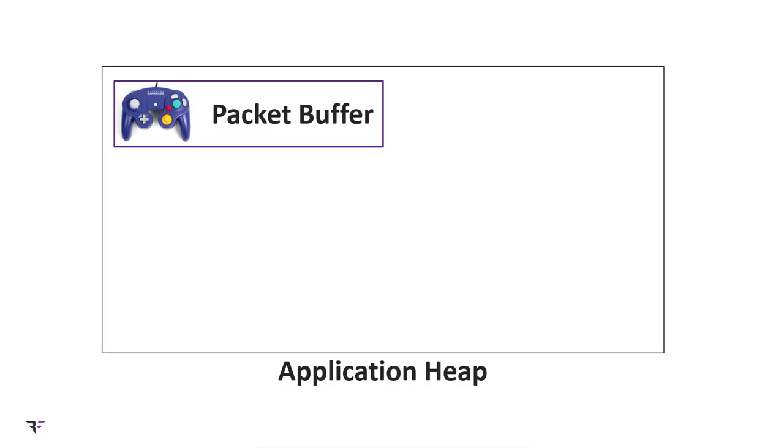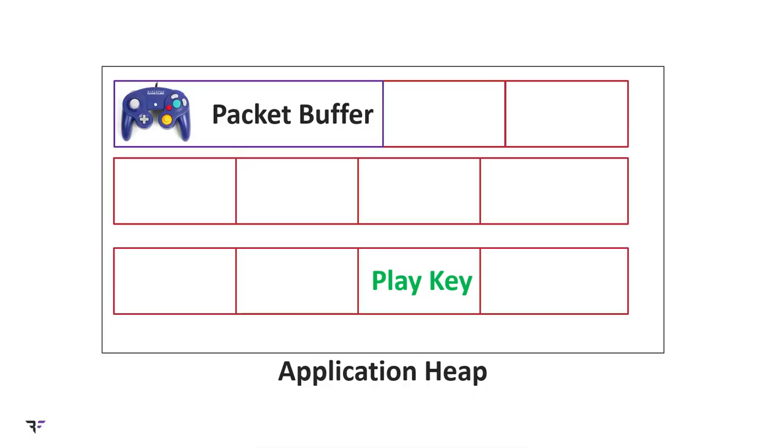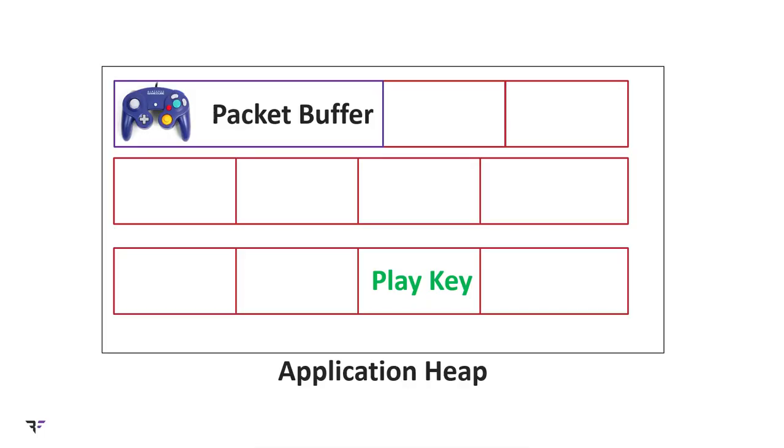Segfaulting your opponent's game at will is pretty cool, but we can do better. What's happening is a read overflow into heap data. Remember the process is trying to read controller pad data from that buffer. So if we give it a Goldilocks overflow — not so long as to segfault — we can trick our opponent into reading random data off the heap and interpreting it as our button presses in the game. Also in the Slippy ecosystem, each player has their own play key, which is basically their account's password. This is read from file when you first start up the game and stored on the heap. So the opponent's password is basically lurking somewhere on the heap, waiting to be read.